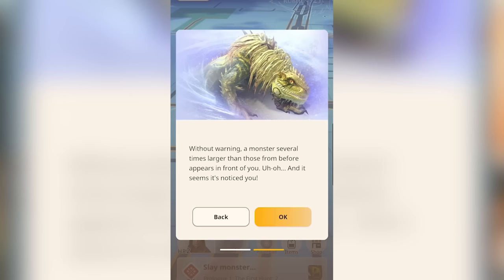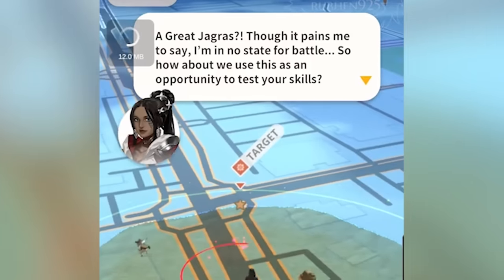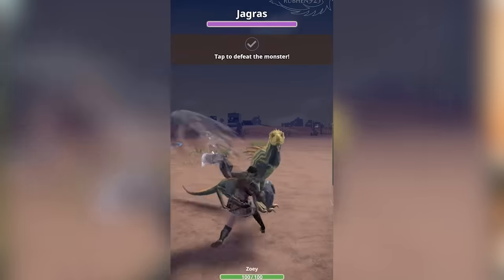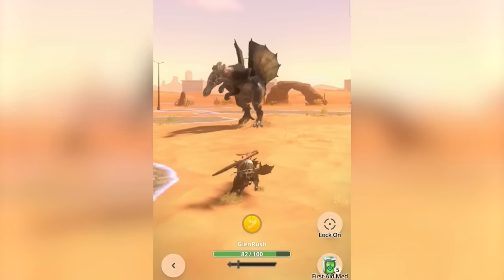We'll leave the story there and go over combat. You already know how to attack by tapping on your screen. But to dodge incoming monster attacks, you'll need to swipe on your screen, doing so allows you to dodge roll. The game tells you that monsters will turn red before they attack, but that isn't true for all attacks — if it looks like it's about to hurt you, it probably is and you'll need to dodge.